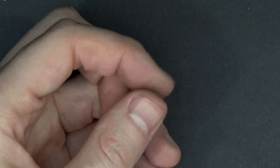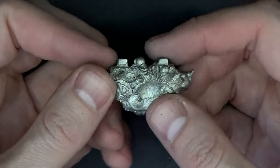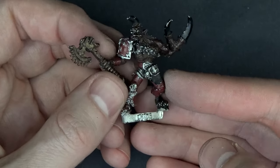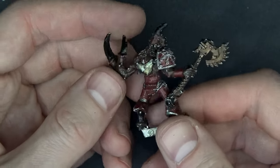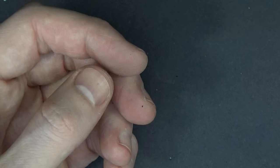This is a Bloodthirster torso for Chaos, and that's where the wings locked in right there. Not the best design, but for the 90s it was all we had and we loved it. Speaking of metal Possessed — here is, I guess for its time it was pretty cool, but we've seen better. It's still pretty cool looking even these days. I suppose you could use this as a counts-as or something like that.